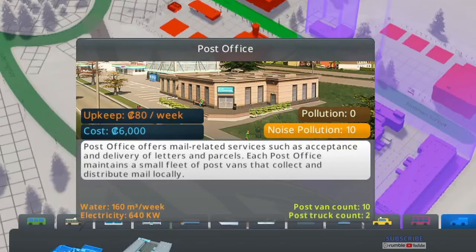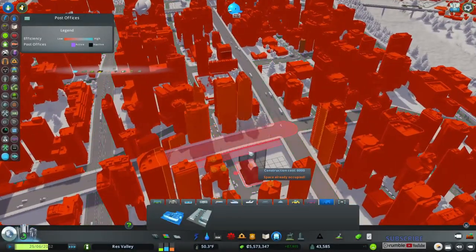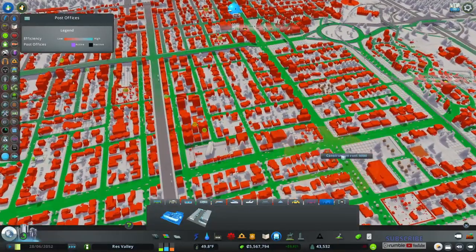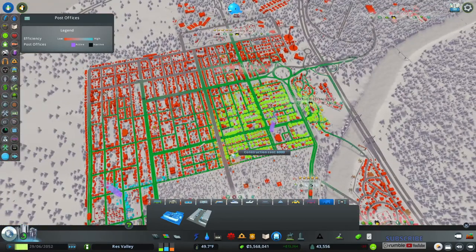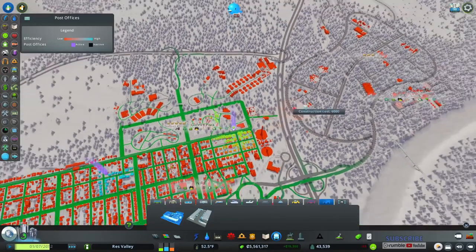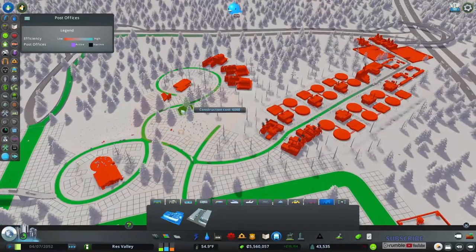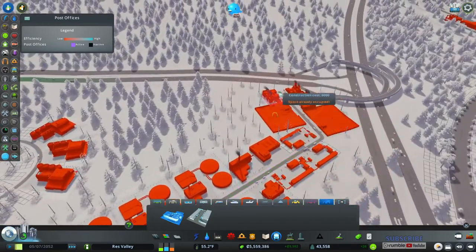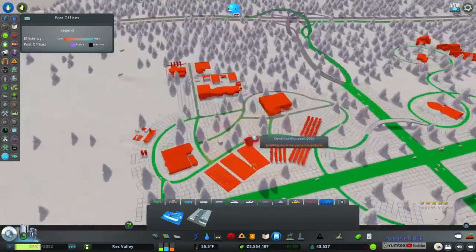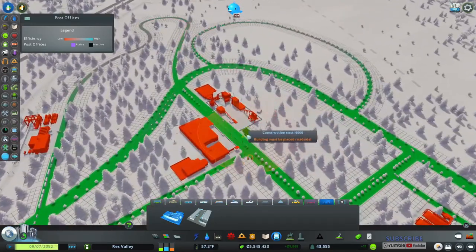We need a parcel facility and post office — these make a small fleet of post vans to collect and distribute mail locally. Need it in here somewhere. The coverage goes relatively far actually. I'll just place post offices around and see what turns blue — if all these are red, that means they can all get mail. I'm pretty sure that means they can all get mail.